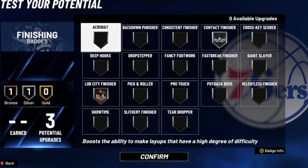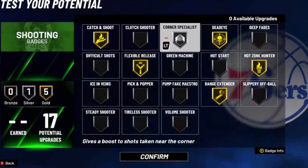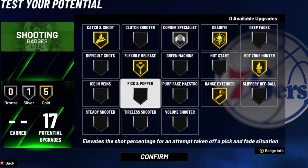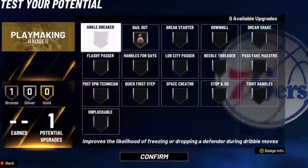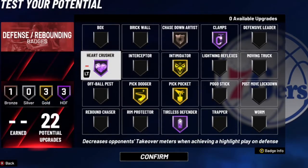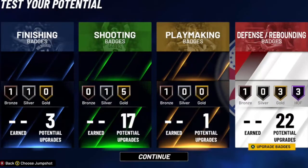For finishing badges, you're going to want to put Lob City on bronze, just to help out. Contact Finisher on silver. Into the shooting badges, the only big one here — make sure you get Flexible on gold. It's a very big badge. With your catch-and-shoot, you should be knocking them down. For playmaking badges, go for Bailout. On defense, Hard Crusher Hall of Fame — I'm telling you, until they patch that badge, it is a must-have. That badge is overpowered. The rest of them, just standard defensive badges for lockdown.